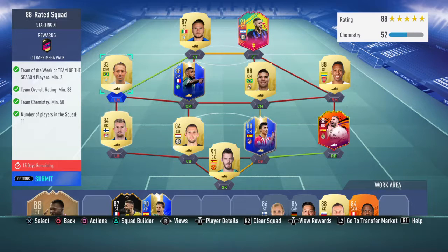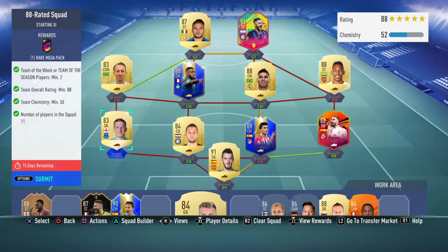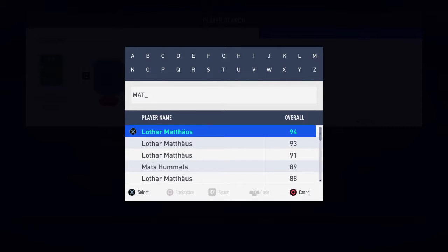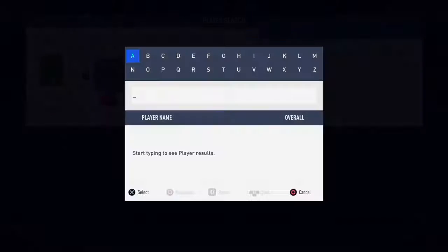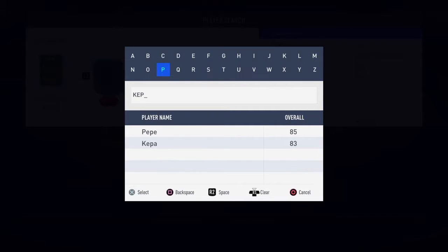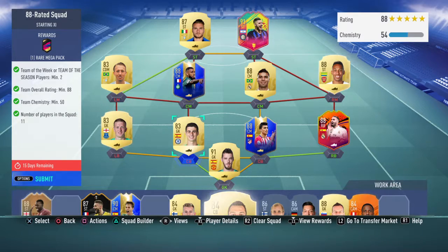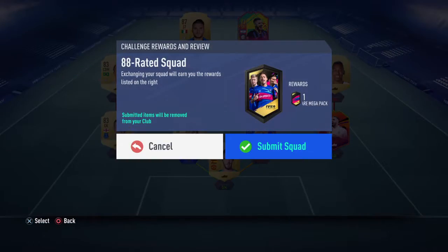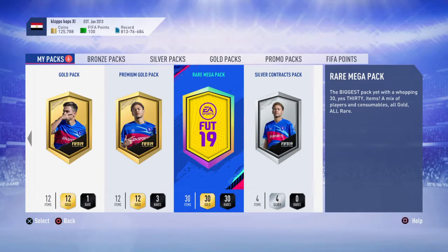Let's submit this one — just a quick cheeky try at seeing if we can fit any 83s in here. Yes we can — and we can get one more maybe. Do we have Mata? I think we've used him up. Nope. Kepa? Nice — so we can use three 83s. I don't think we can budge anybody else out, so let's submit this. And what pack do we get? A rare mega pack — 30 rares in that. Gotta get a board... no walkout though.